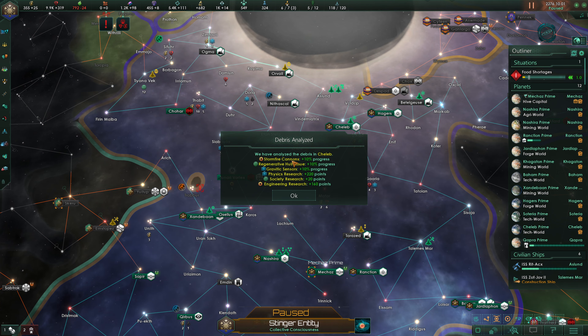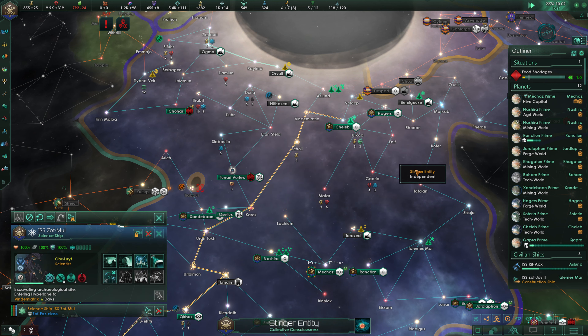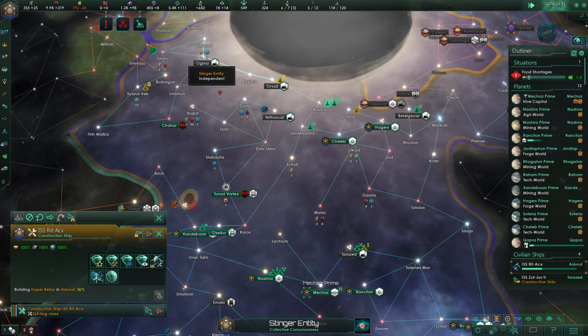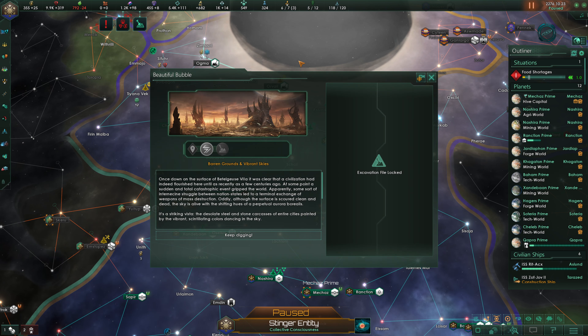Stormfire Cannons tech — some decent stuff there. We head down to Capra. Once on the surface of Beetlejuice 7a, it was clear that a civilization had flourished here until as recently as a few centuries ago. A sudden and total catastrophic event gripped the world — some sort of internecine struggle between nation-states that led to a terminal exchange of weapons of mass destruction.